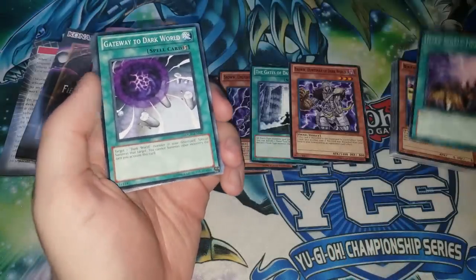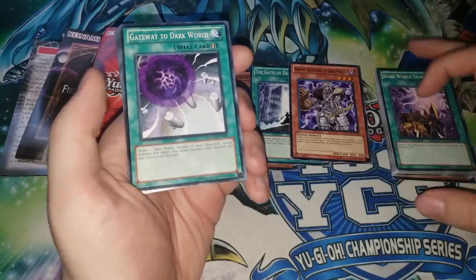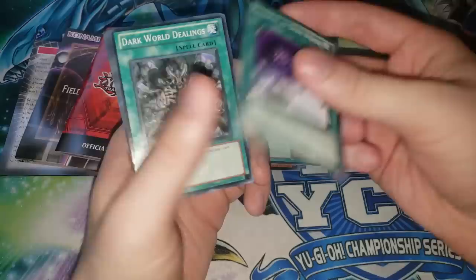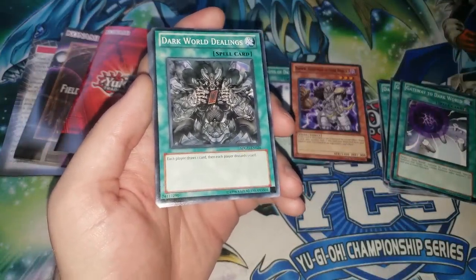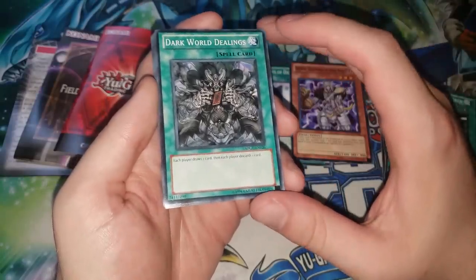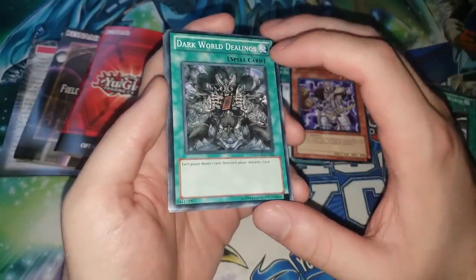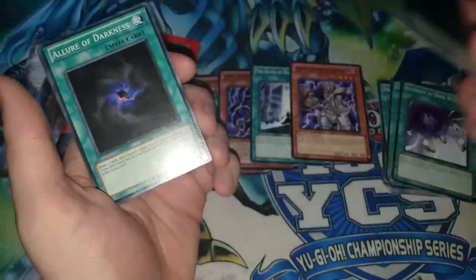Then we have Dark World Lightning, one of the original ways to discard the Dark Worlds and trigger their effects. Gateway to Dark World — two of those are amazing. Dark World Dealings — insanely good reprint. Is this card still expensive? It definitely shot up in price when Danger Dark World was in the format, but for a very long time even the common version was five to six dollars, which is pretty insane for a structure deck common.